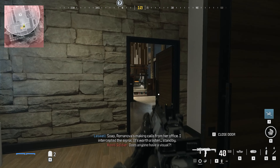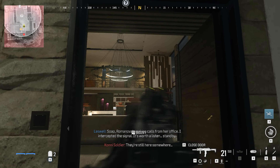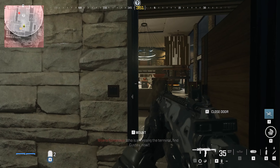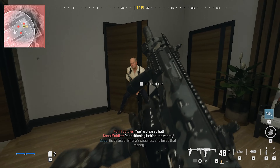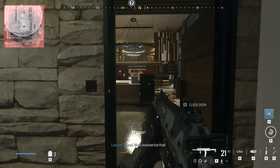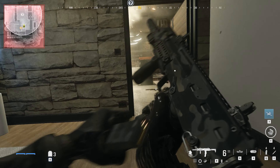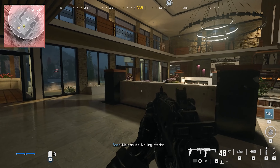Plumanova's making calls from her office — I've intercepted the signal. Where's Alyssa? Stand by. Who is accessing the terminal? Find Gutiérrez, now! Gustev is no longer available to us. Be advised, Milena's split — she loves that money. Good, we'll weaponize that. Main house, move to interior. Copy.